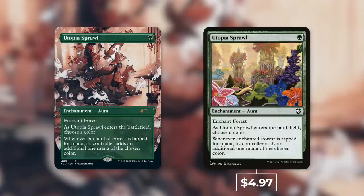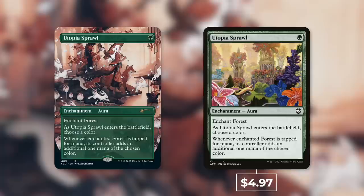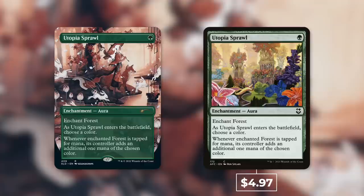The final card in this Secret Lair is Utopia Sprawl — a very fantastic card currently at $4.97 with its recent reprintings. $5 isn't bad, but that's quite a bit below average if you're hoping to get at least one-fourth of your cost out of every card in a $30 Secret Lair. So in general, you'd be hoping for around $7.50 per card — this one would be under.